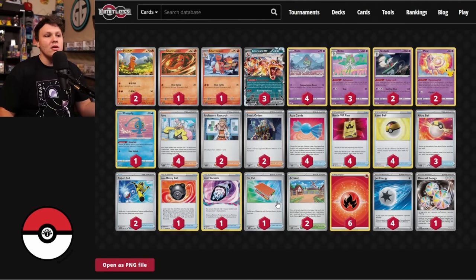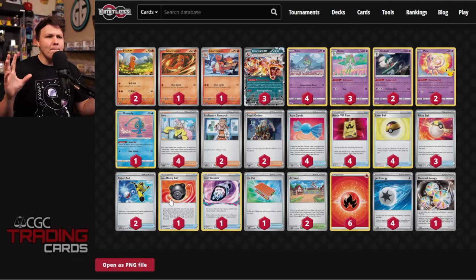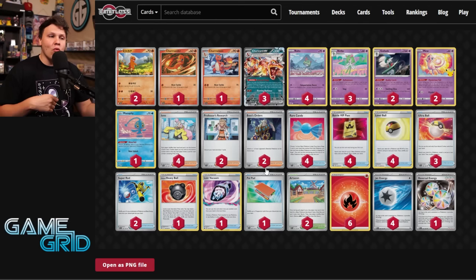I never felt like I wanted more than four Iono, but you definitely want three to four Boss. I could see cutting the Palpad for a third Boss and then cutting another card for a fourth Boss. Four Rare Candy of course, four Battle VIP Pass, four Level Ball, and three Ultra Ball for Pokemon search. One Heavy Ball in here — honestly that maybe should just be a fourth Charmander. Prizing a Ralts isn't a big deal, but prizing the second Mew can feel a little unfortunate. I had a couple games where I prized the third Charmander and was able to find Heavy Ball or Super Rod before getting locked out of Charizards.